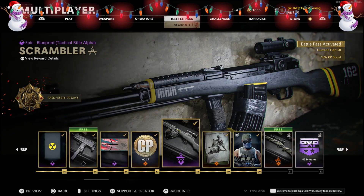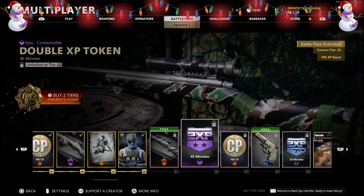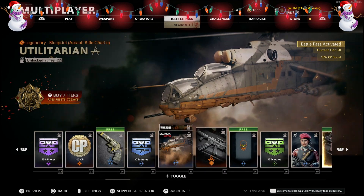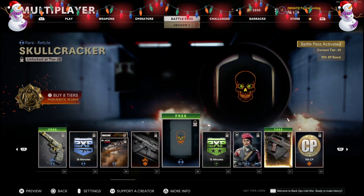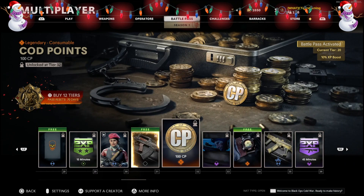The second free weapon, the Groza assault rifle, unlocks at Tier 31. So the two new free weapons are the MAC-10 at Tier 15 and the Groza assault rifle at Tier 31 respectively. There's also a very important feature with this Battle Pass where you can buy it just once and effectively get the remaining seasons for free.